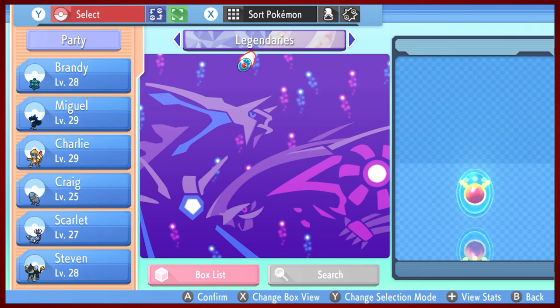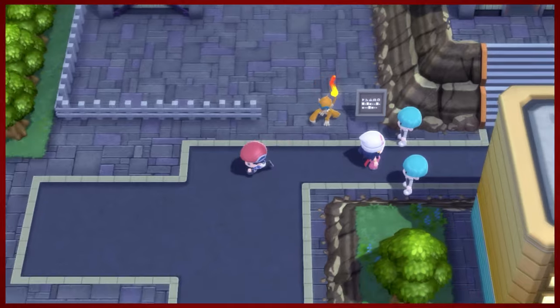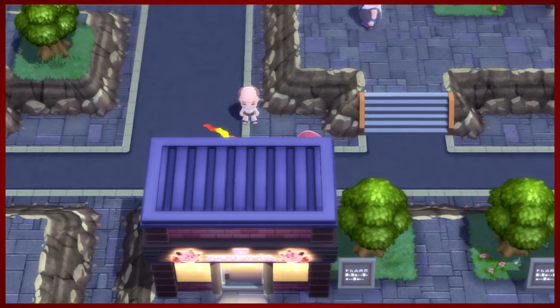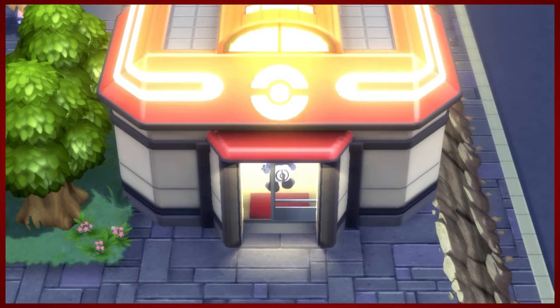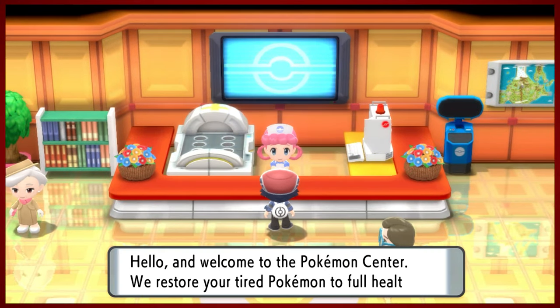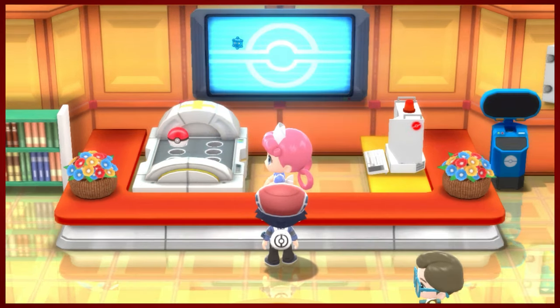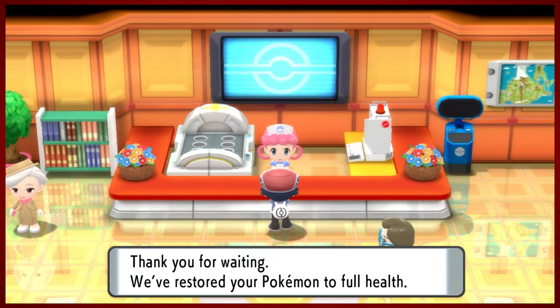I made a box just for legendaries, which I don't have any of yet, but I have an egg - so there is an opportunity. I should probably heal though. Here's the Pokemon center. Just a hint for the upcoming gym: you may want to train some Grass and Electric types. A little nudge in the right direction. For now I'm just having a good time playing around and using what I have available to me.